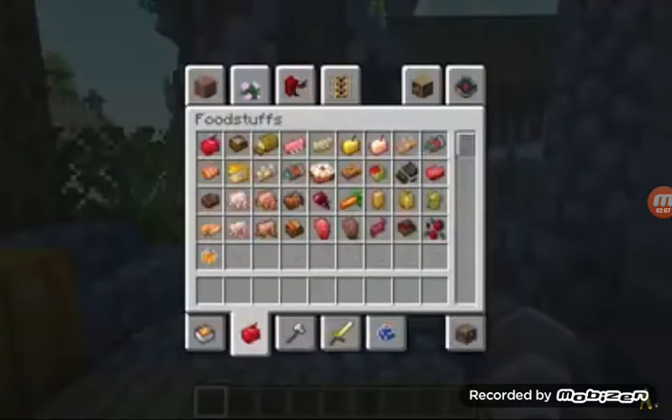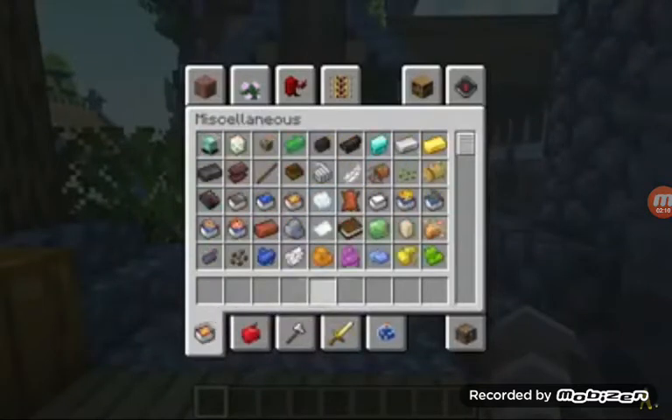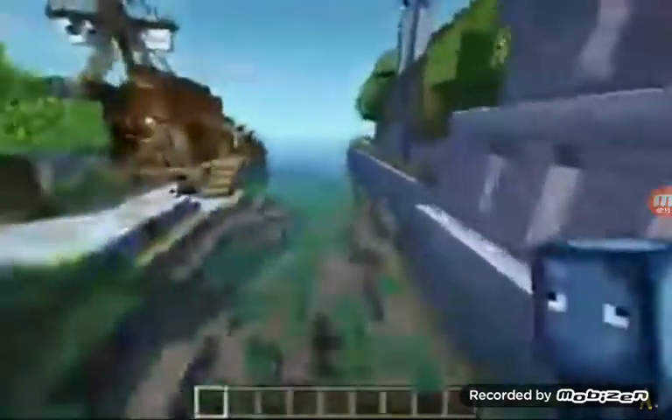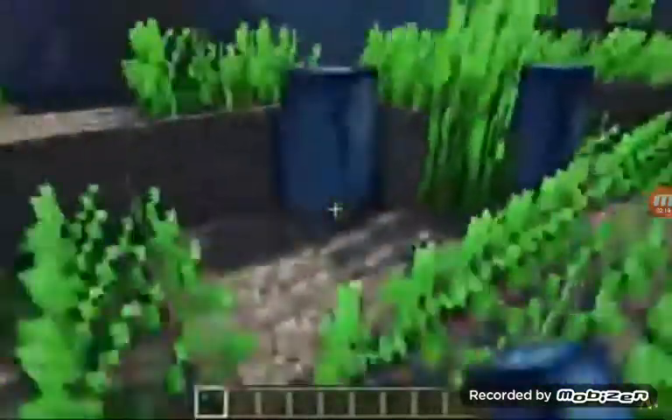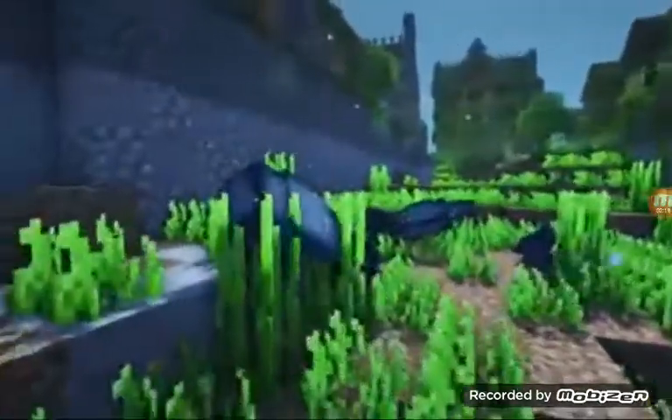This next Minecraft resource pack is called Just Keeps. Now this makes it so it replaces ore items and materials in the game with icons. The next resource pack is called Squids 101 Realistic Squids, and this changes it so the squids in the game look realistic.